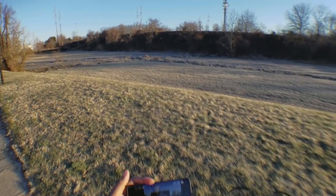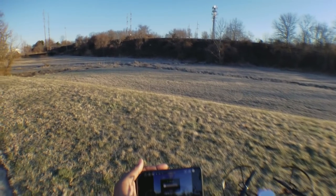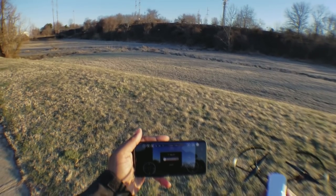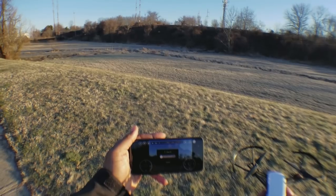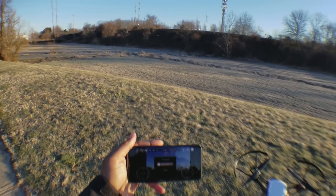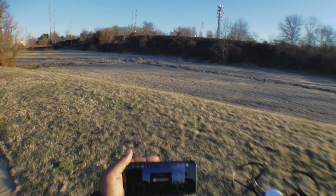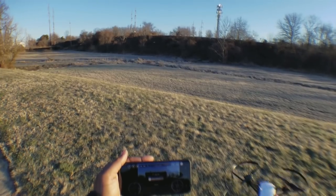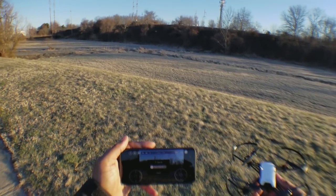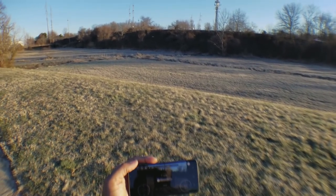There are different takeoff modes. Across the top of the app you have icons for different functions: the first is takeoff, the second is flight modes, the third is settings, the next is battery life — I'm at 90% right now. There's also WiFi signal strength, head speed, height — it maxes at 33 feet. Next over is video playback, then flipping between video and stills camera, and finally the shutter button. You also have your simulated joysticks.